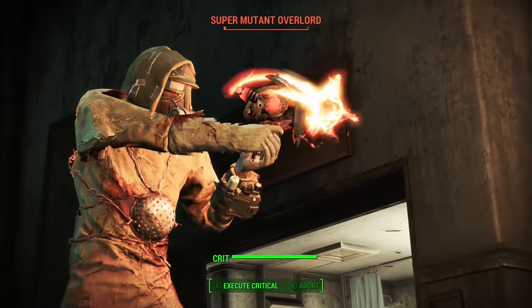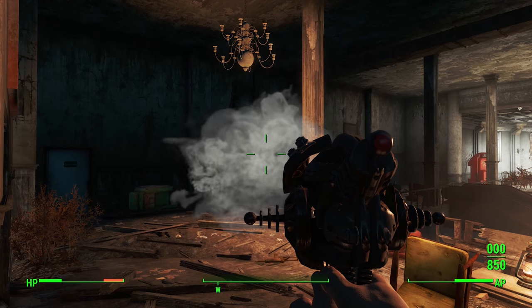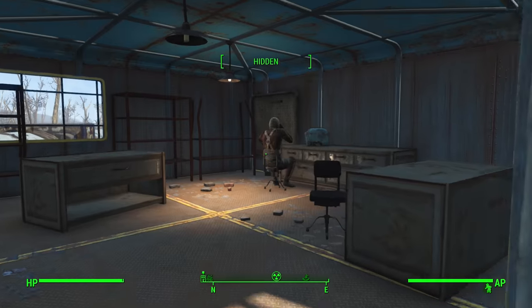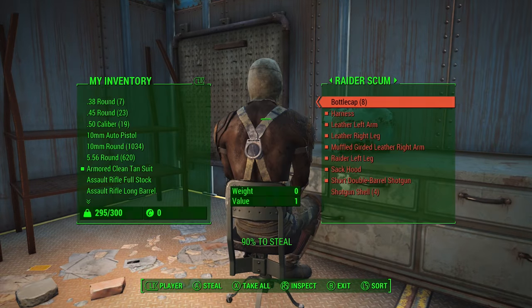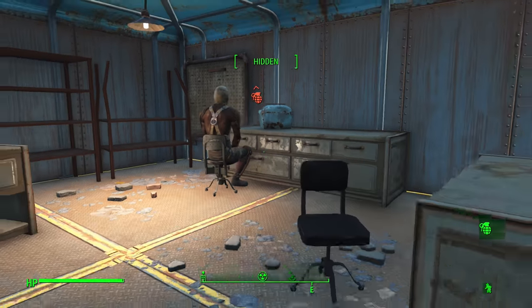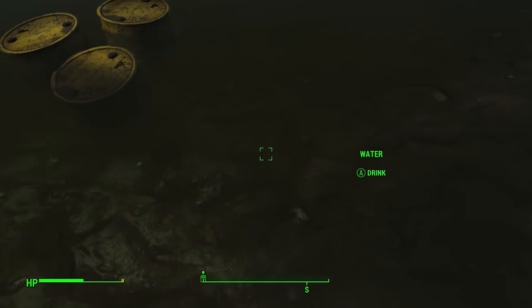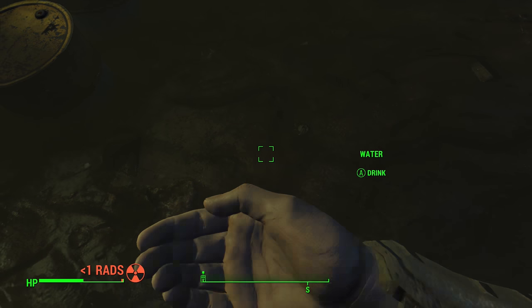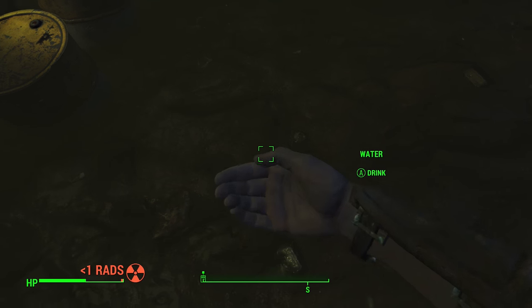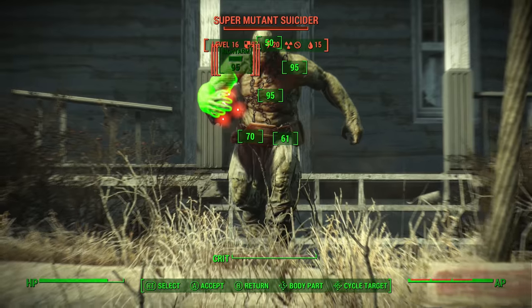The 5 perks aren't ordered and they're based on our own opinion, although we're trying to be as objective as we can. We considered not only what the perks do, but also how much investment they take to acquire. For example, Aqua Boy is actually not on this list as we find it to be quite useful, especially with the Far Harbor DLC, and it only takes one perk rank to get. It is a convenience perk, but it's not bad, even though the second rank isn't too crash hot. The perks on this list aren't just convenient — most are downright awful, so let's just get into it.